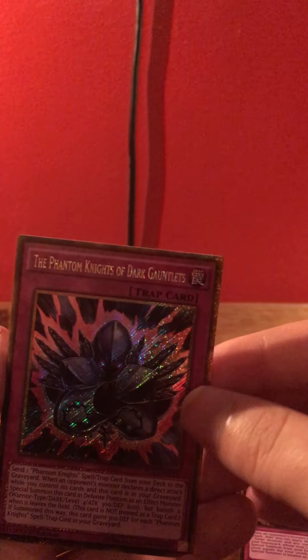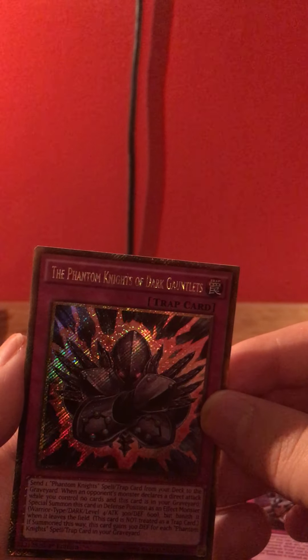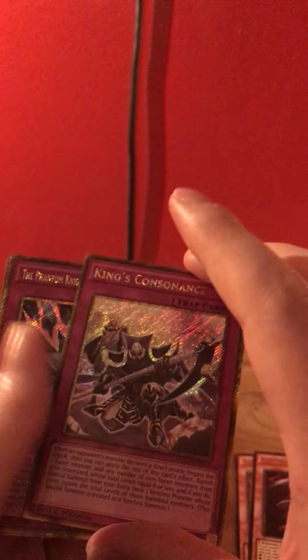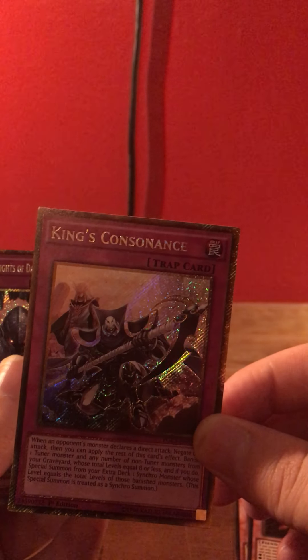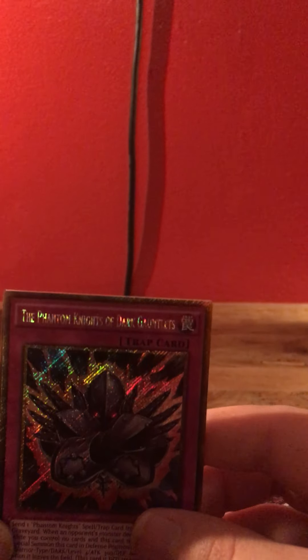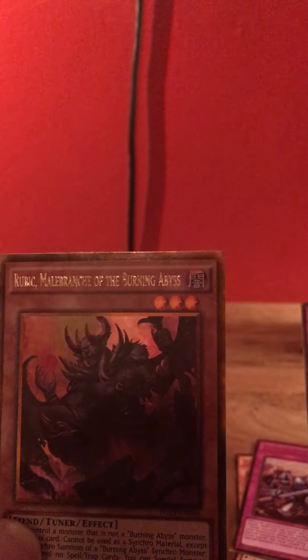This is the one I'm talking about, how foil this is — look at that foil. I got like three of these cards that have that foil on them, if not more. Here's another one, y'all. See that? Same thing — with the foil. It looks good. Now this is the Phantom Knights of Dark Gauntlets, and then Rubik Meryl Branch of the Burning Abyss.